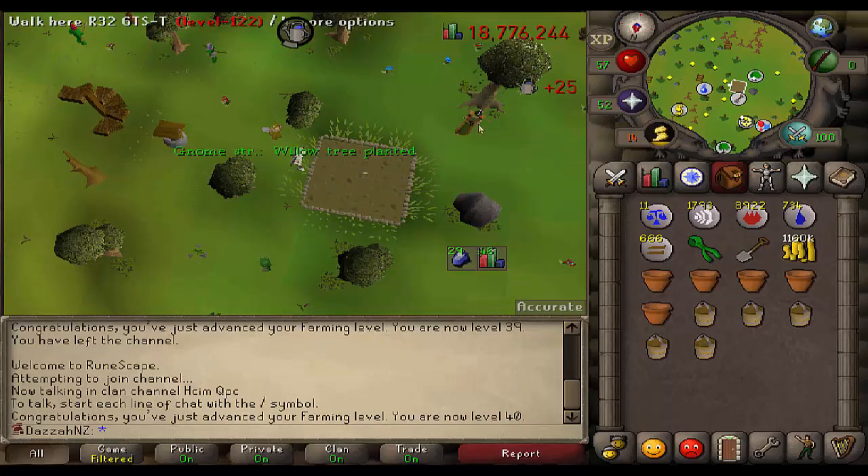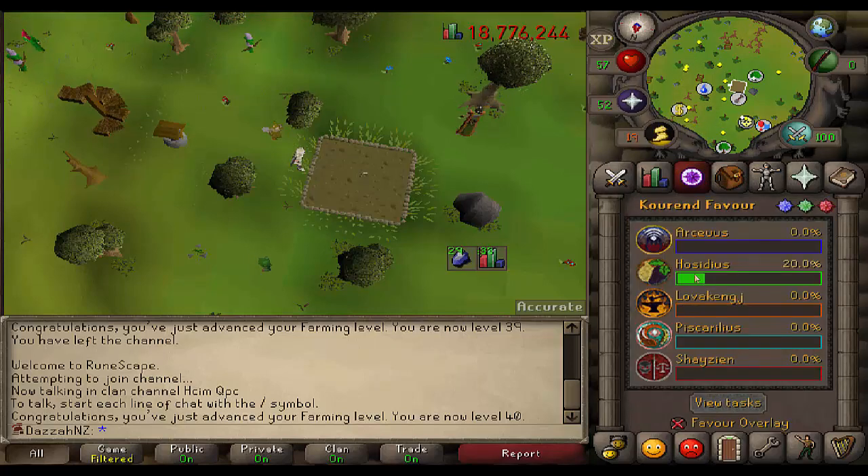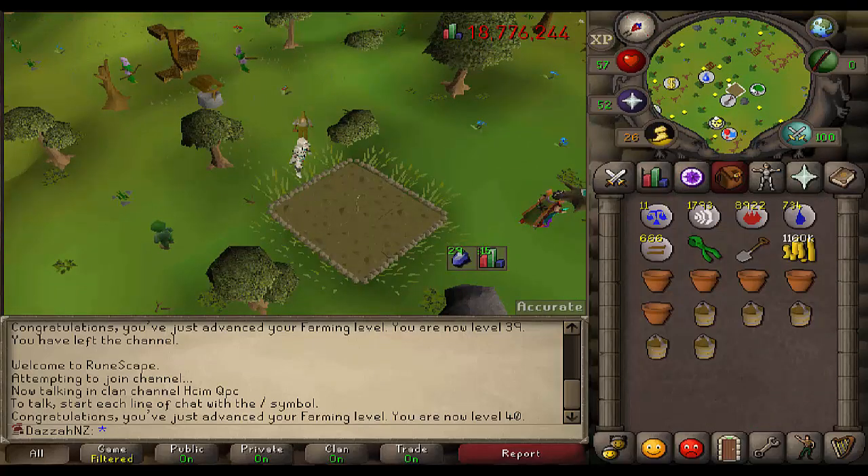Once I hit 42, because I have no more tree saplings I can technically plant until I'm able to plant maple trees, I might have to start doing some limpwurt and herb runs. Later on, once these trees have grown, I am going to go do the Hosidius house favour and possibly Shayzien to hopefully get the Lizardman fang so I can use the herb patch that's really close to the Glade teleport on the Xerics Talisman. So that is a farm run done — let's go back to pest control.